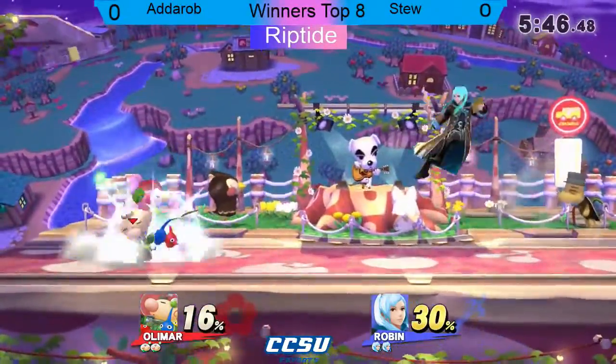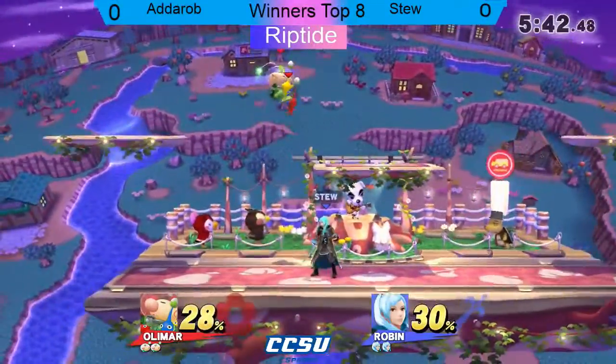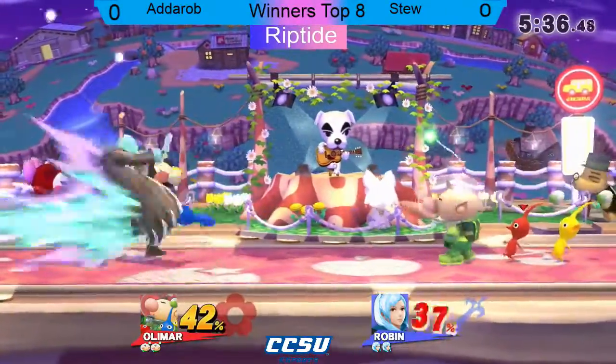The red Pikmin can go through fire - like the arc fires - without taking any damage. The yellow can go through lightning. And Robin uses both fire and lightning-based magic. So this is one of the few matches where you'll see stuff like that happen.